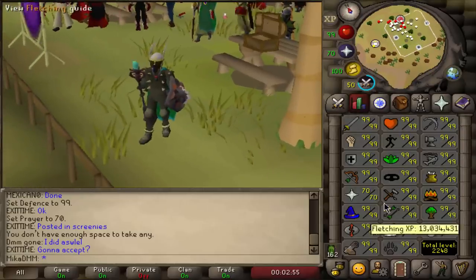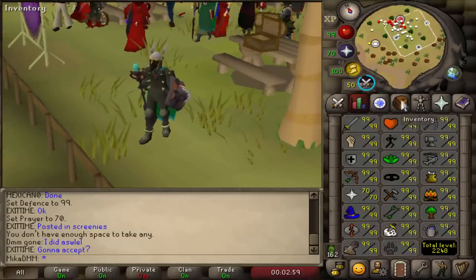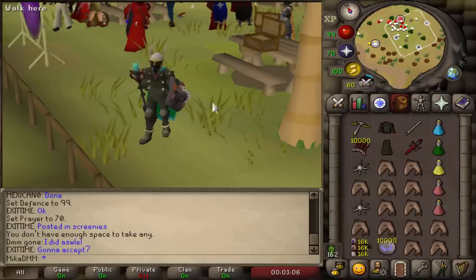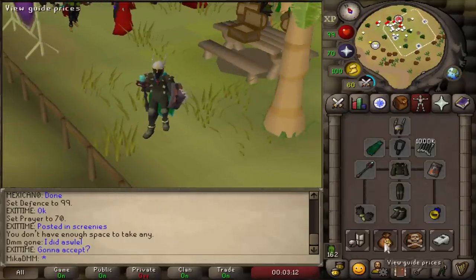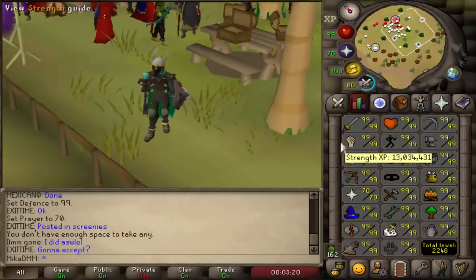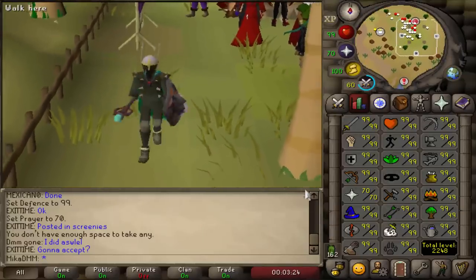The goals are: obviously have a maxed account, have completed Piety — though I don't know if that's gonna be possible because of teams — have completed Desert Treasure, go very hard on Slayer, and preferably get a crystal from Cerberus. Last tournament I got three crystals, but that was really lucky. I'm shooting for one crystal from Cerberus. Outside of that, just have one of the best accounts in as short a time span as possible. That's gonna be the goal. Let's see how it goes and jump right into Deadman Mode.